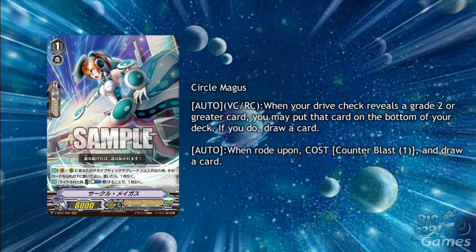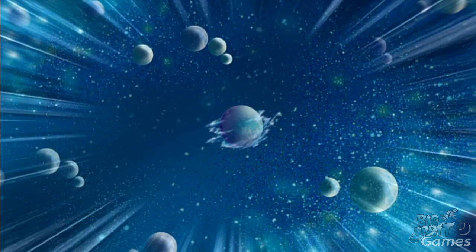She also has Auto when rode upon, cost Counterblast 1, and draw a card. I feel like this card is going to be a staple for quite some time in Oracle Think Tank, especially as being a Grade 1 she can stay nice and safe in the back row unless your opponent can retire her with skills.